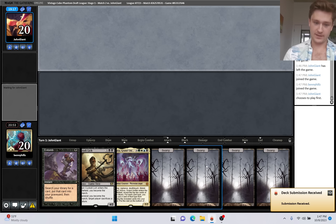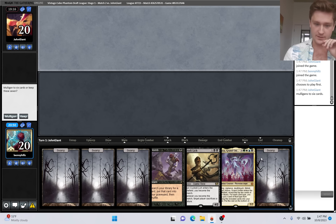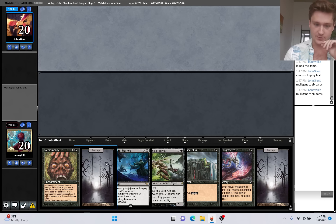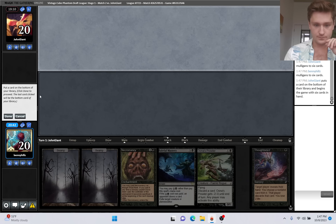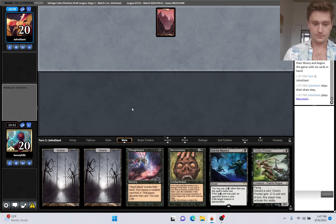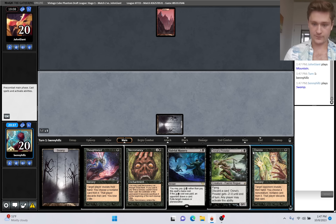Entomb? Oh man, this hand is interesting. Entomb's our best card, but the rest of the hand is pretty trash. I actually think I'm going to mulligan this - especially having Atraxa in the hand makes the Entomb worse. Alright, this seems good - let's keep and put back Ritual. I'll Duress first.